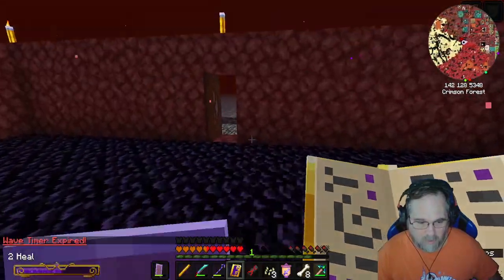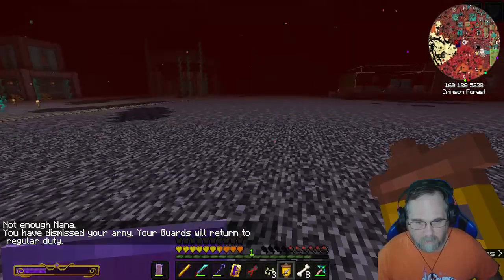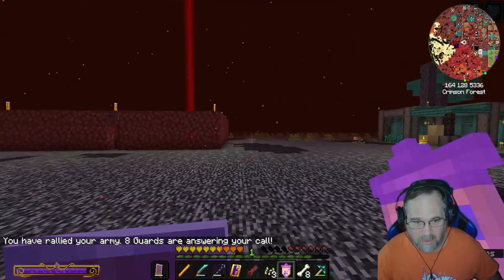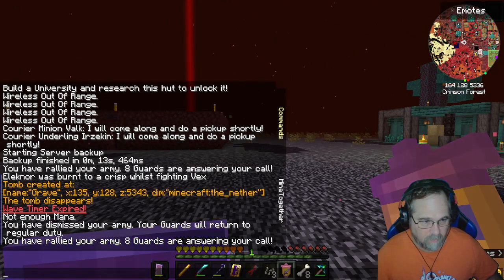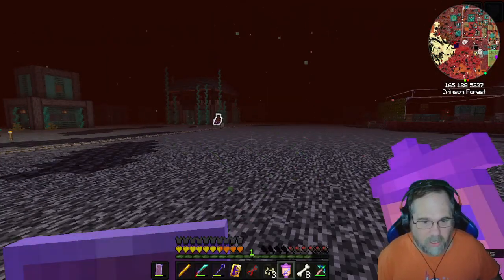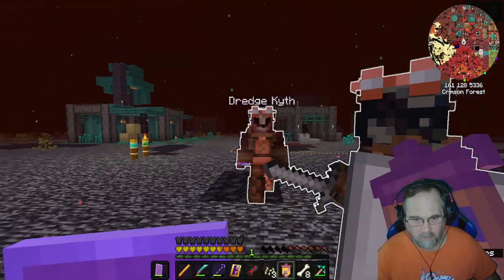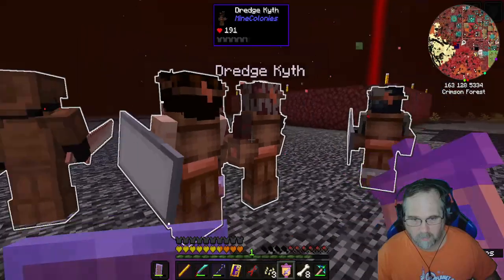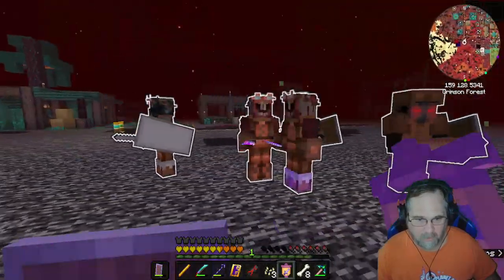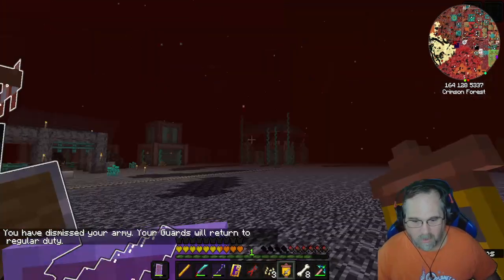Where'd all my guards go? I just want to make sure they're all still alive — I didn't get any notifications that my guards died. I think they do retreat at a certain point if they take so much damage — that might have been what they did. Let's see... one, two, three, four, five... two more there... six, seven, and eight. Okay, so they're all still alive. That's good.